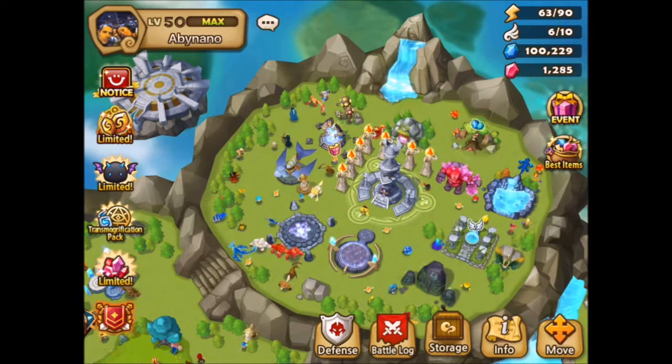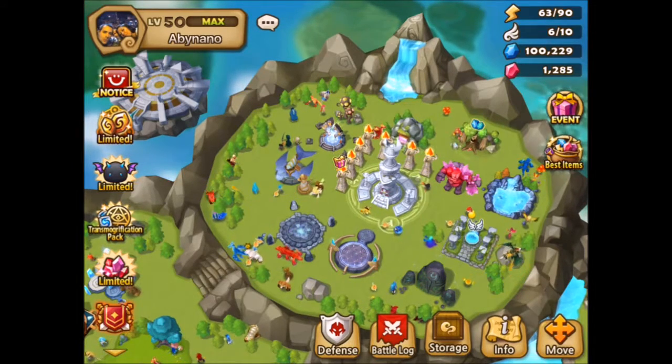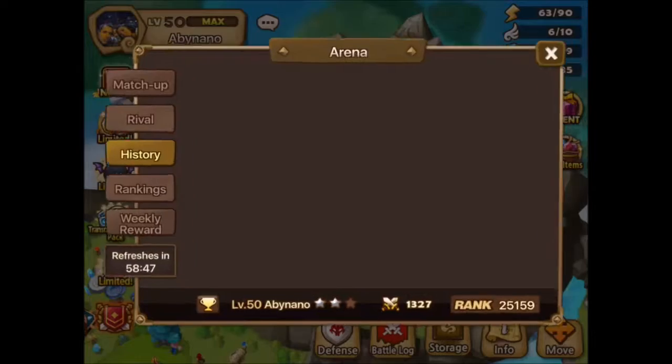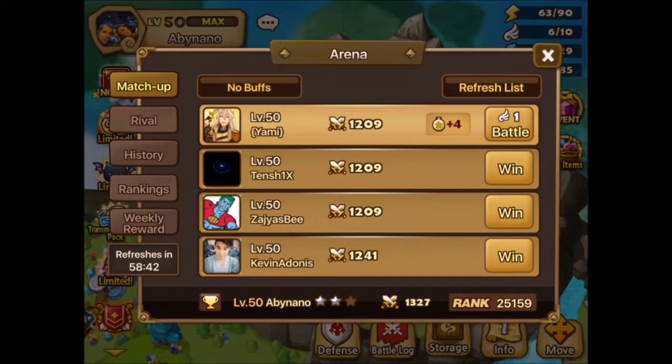Let's start by telling you what to do when you're a beginner and when you are going to start farming glory points for those awesome rewards at the shop. How do you farm when you are just starting? You should go to your battle log, to your matchups, and go as low as possible on your ranks. You should lose on purpose to get easy fights. What you need is to win your fights, and to win you've got to be as low rank as you can, because you need to get those players that have a level 1 monster on their defenses.